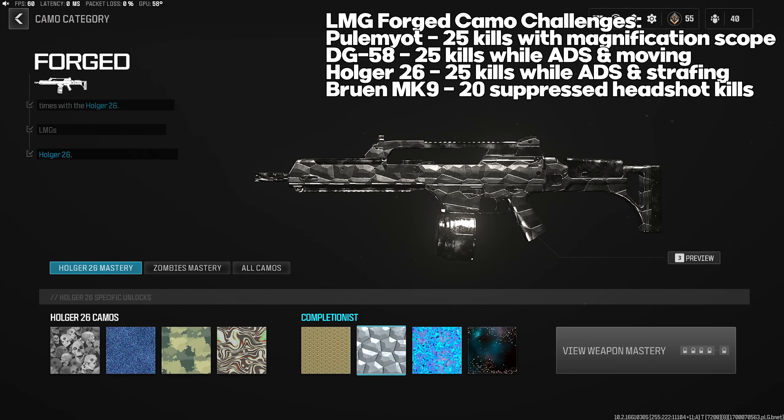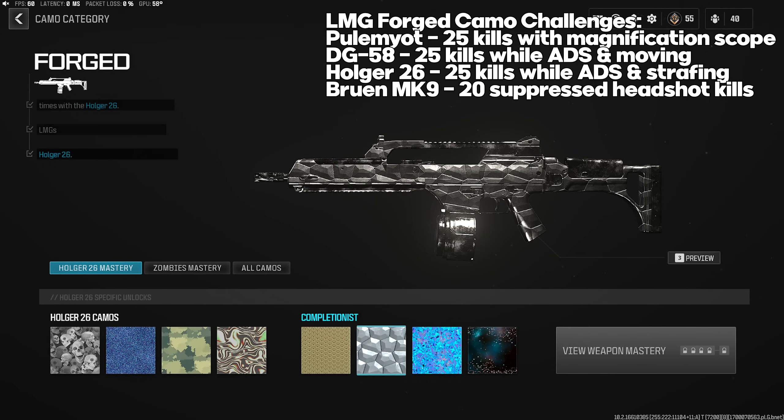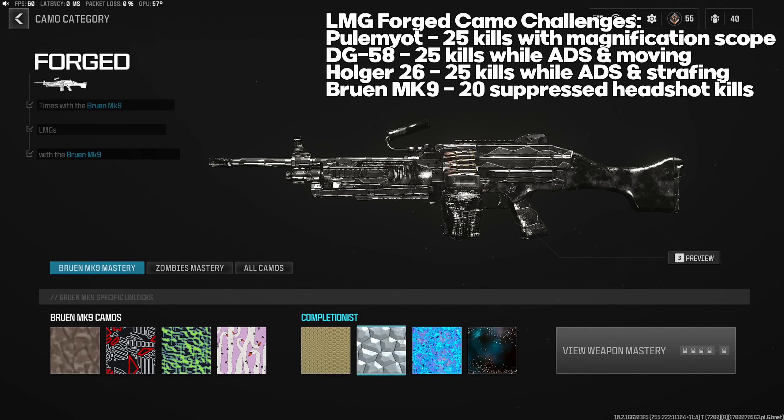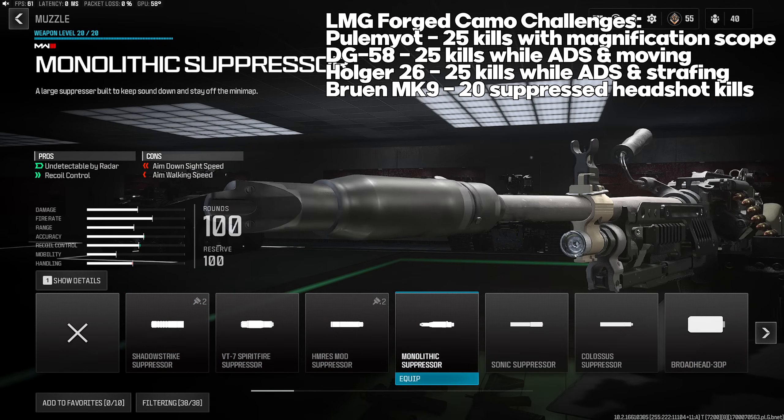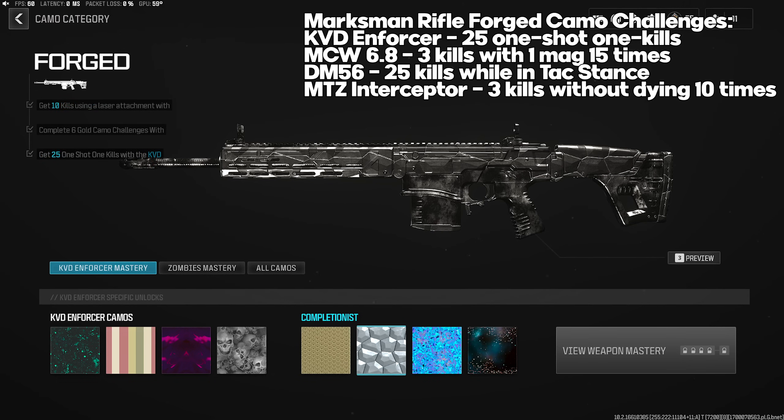Holger 26 Forged: 25 kills while ADS and strafing — on keyboard that's A and D, on controller move the left stick side to side while ADS. Bruen Mk9 Forged: 20 suppressed headshot kills — put on a suppressor for the muzzle and get headshots. There are a lot of other weapons with similar suppressed challenges so always make sure you're rocking a suppressor.